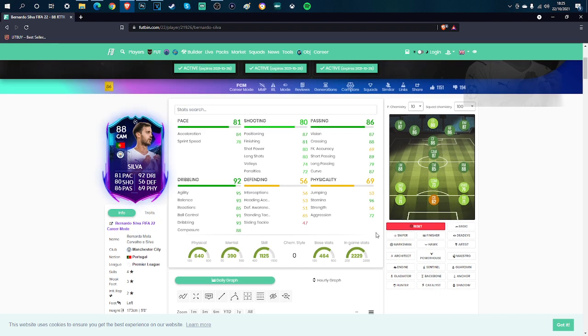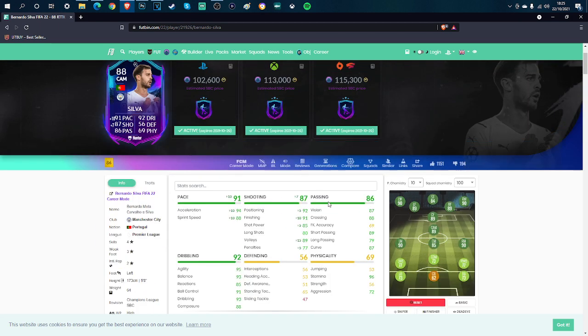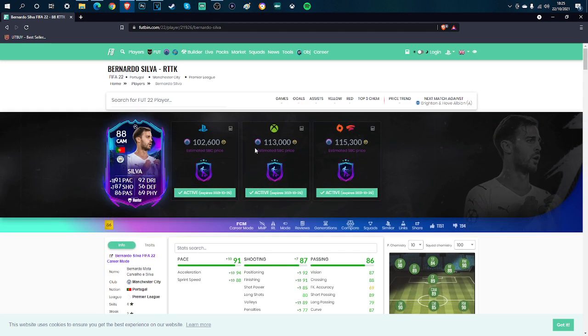If I was to do this card, looking at his base stats, I'd go Hunter — just boost that pace and shooting. With Hunter you get 91 pace and 87 shooting, which is incredible. He's an 89-rated CAM and a 90-rated winger, so you could play him out wide.